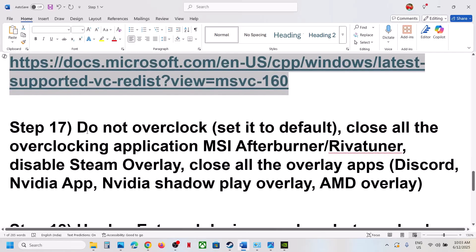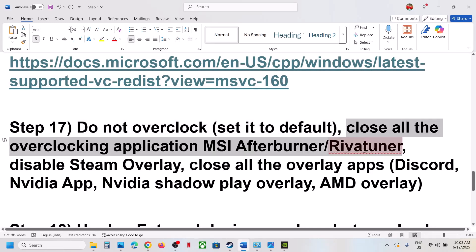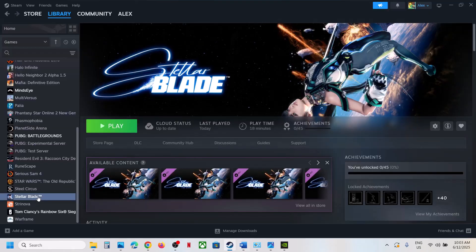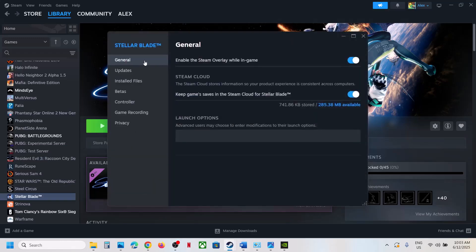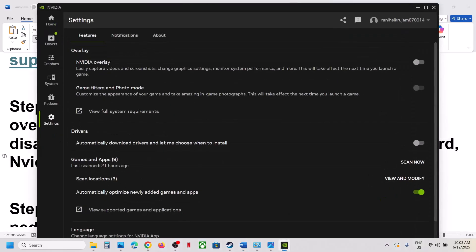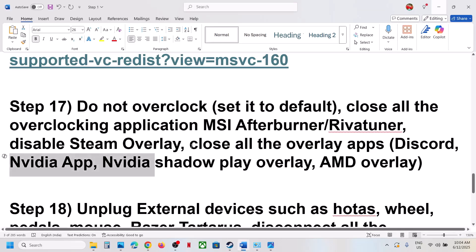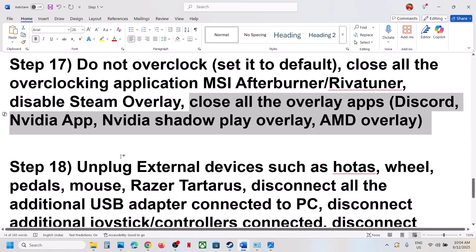Do not overclock — if your computer is overclocked, set it back to default and close any overclocking applications like MSI Afterburner. Disable Steam overlay: right-click the game in Steam, go to Properties > General, and turn off 'Enable the Steam overlay while in-game'. Also disable overlays in Discord and the NVIDIA app. Close all overlay applications, then launch the game.